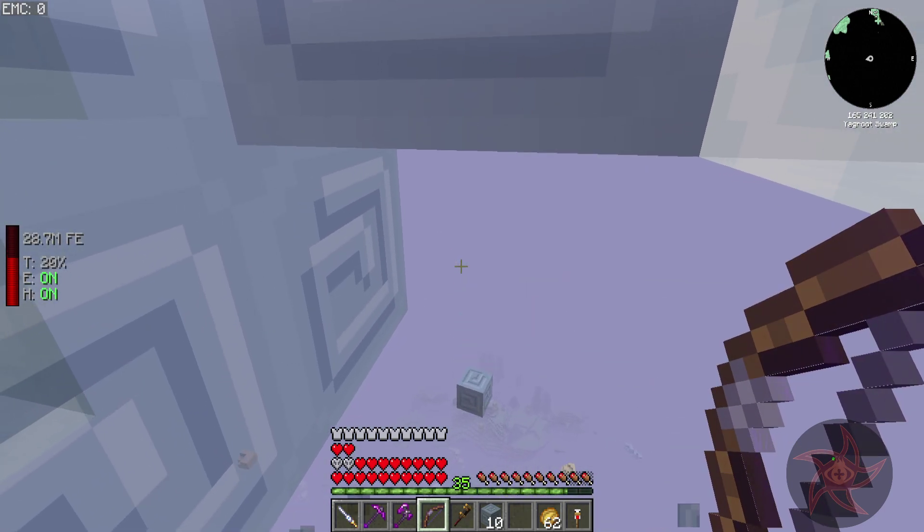I need a glowing ink sack, which is made by haunting ink sacks. For the skulk chicken I need echo shard, skulk, and glowstone. I'm kind of surprised I haven't had a squid spawn over here in my ocean biome — don't have any ink sacks yet.